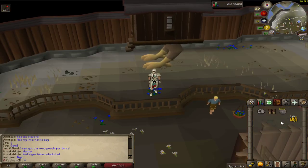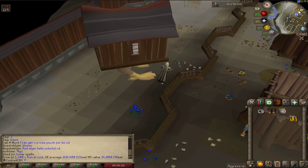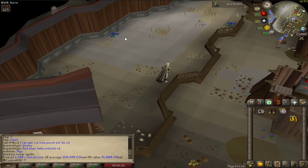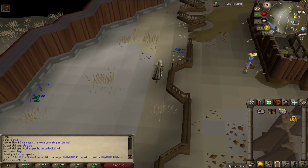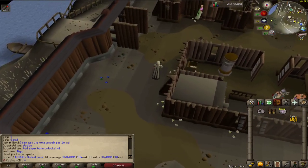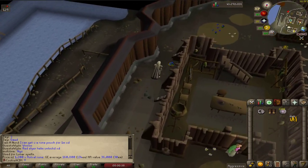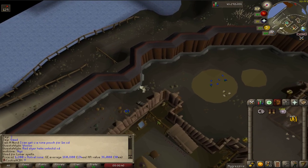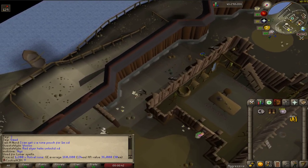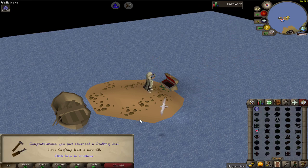Managed to buy 1,200 astral runes. I don't know if it's just me but when I was in the house world hopping and bouncing up and down it was making me feel well sick — which is really weird. So let's go do some glass making. I need to go change over to the spell book and start glass making.